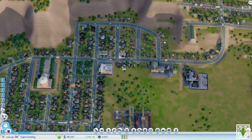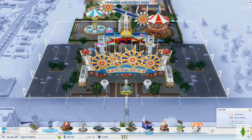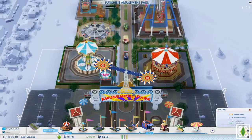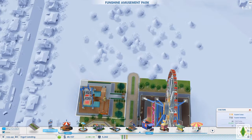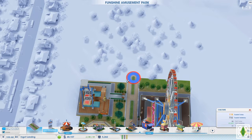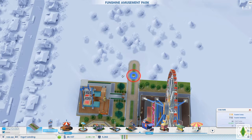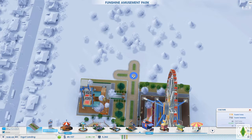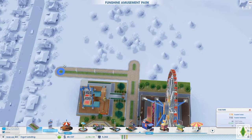Let's go ahead and expand this a little bit. We can get one more ride. Let's go through place buildings — okay, that'll do for right now. We don't have the dizzy drop tower — let's get that.